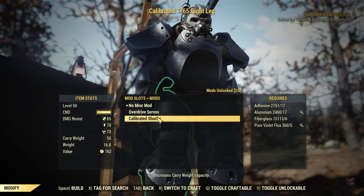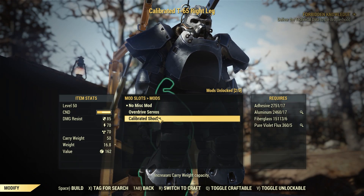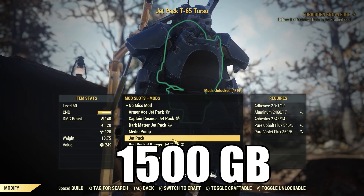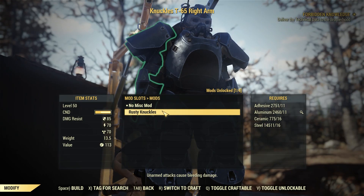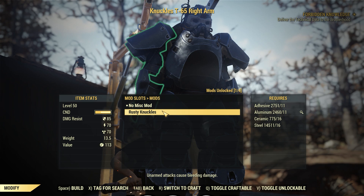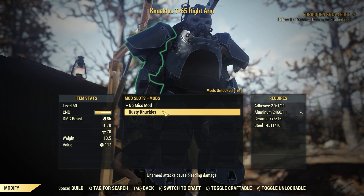Next, she's going to have plans for her power armor starting with the T-65 Calibrated Shocks at 563. The T-65 Jetpack is 1500. And finally, for the T-65, she'll have the Rusty Knuckles. I don't know if anybody ever uses the Rusty Knuckles, but it sells for 188 gold bullion.